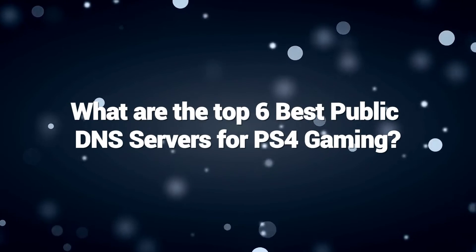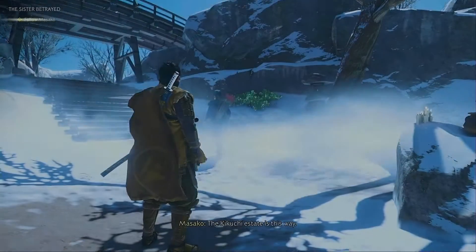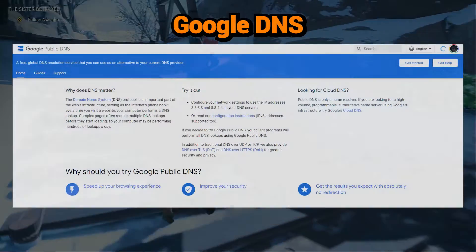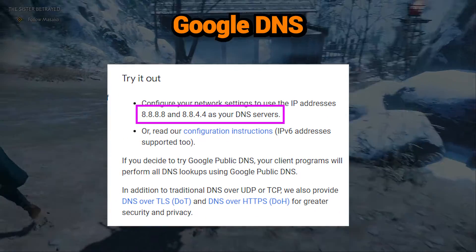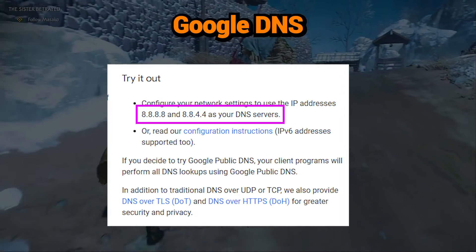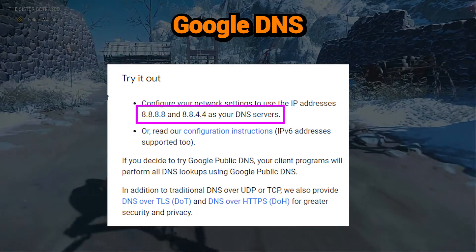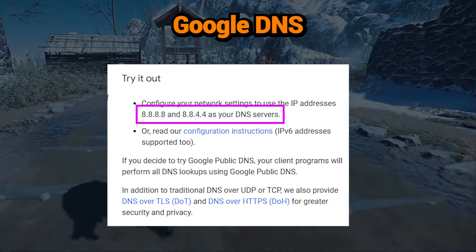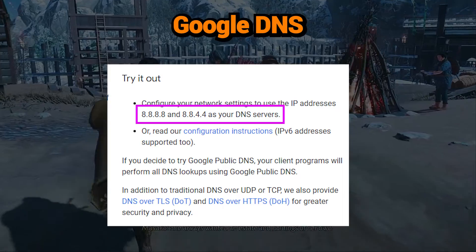Here are the top DNS services to try configuring on your PlayStation 4 for better performance. Google DNS: 8.8.8.8 and 8.8.4.4. Google Public DNS is a popular option with reliable uptime and low latency. The huge infrastructure offers fast response time for queries, and it's easy to remember and simple to set up.